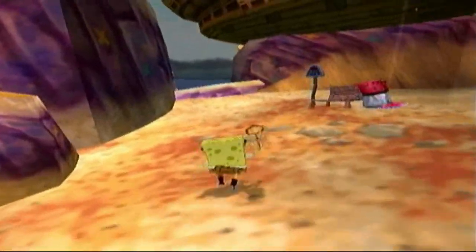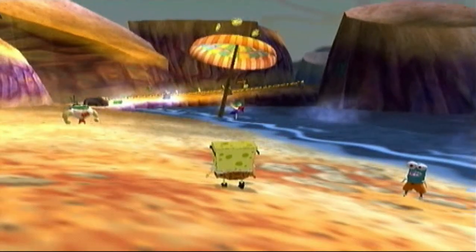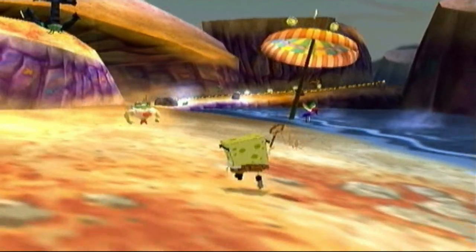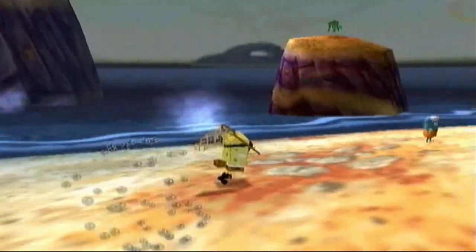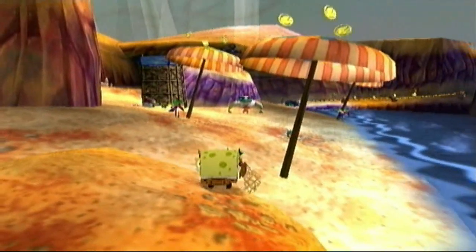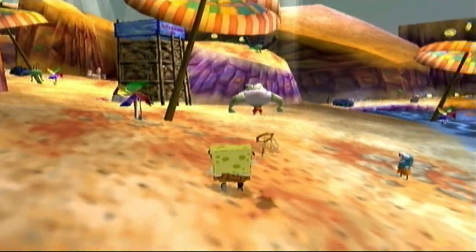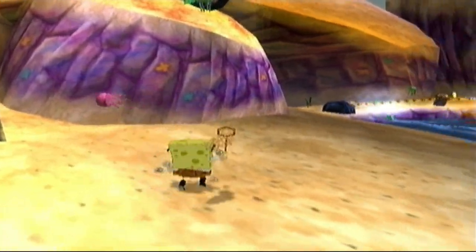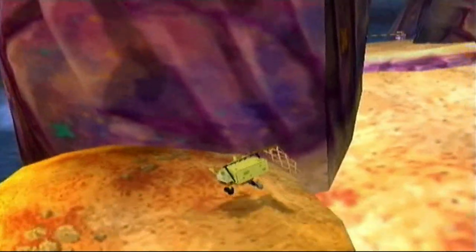Basically this is Goo Lagoon, and what you're going to be dealing with is these stupid lifeguards. These lifeguards are so hilarious — look what happens when you walk up to one of them. They always say something like 'No running on the beach.' I used to laugh at these all the time. Let's just kill him. Taking steroids is wrong, dude. Alright, let's switch to the Reef Blower costume now, because you're actually going to need that as you're going through this level.